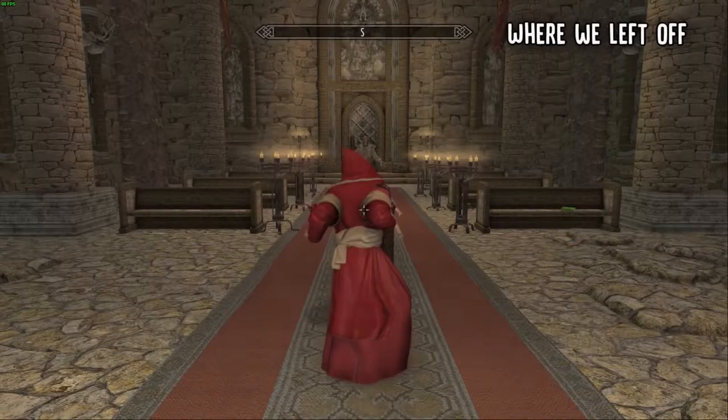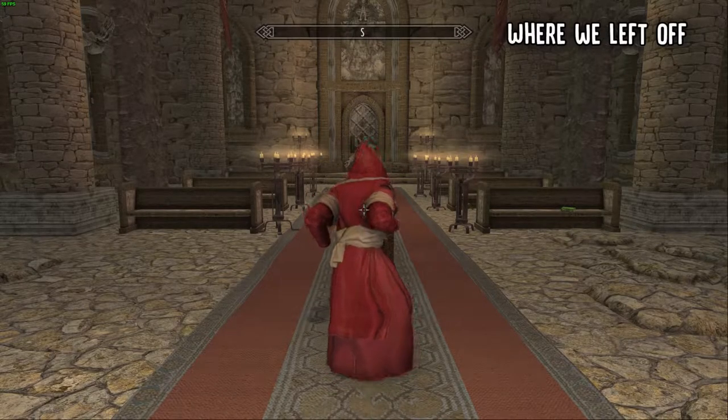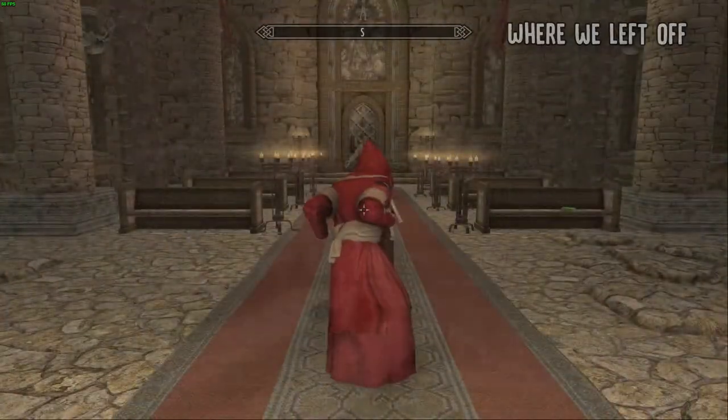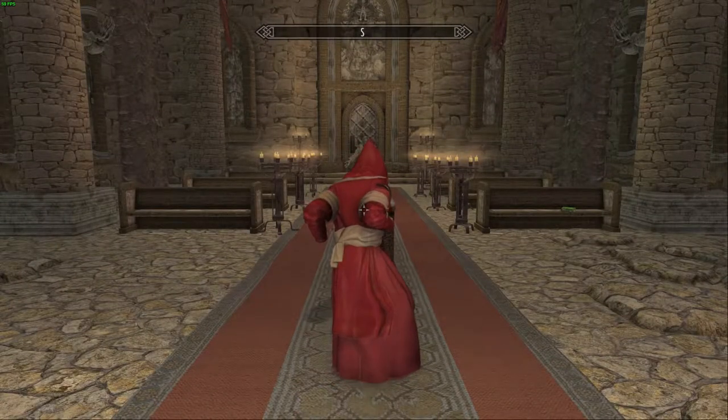In the last walkthrough, we finished off Act 3 and were sucked into Cold Harbor, Molag Bal's Realm of Oblivion. We met Inquisitor Pepe, a sleeper who seems to greet many people here in the Mathemolatu Priory.